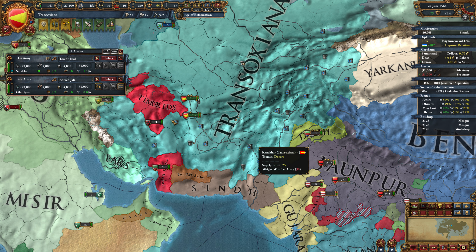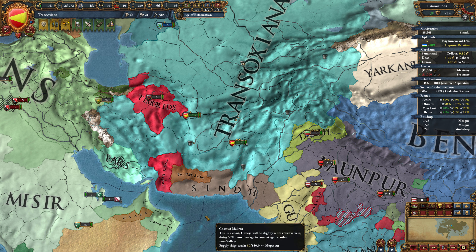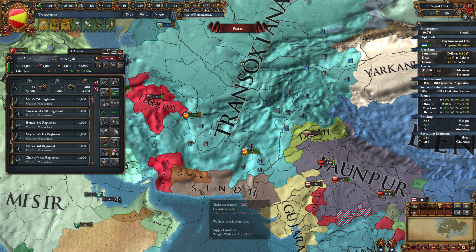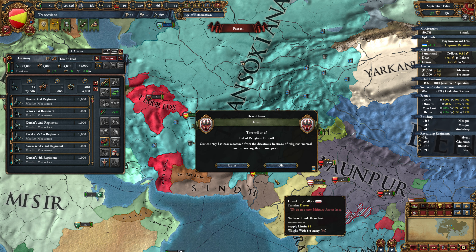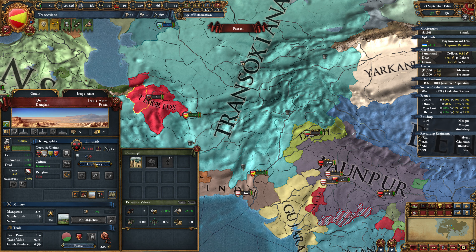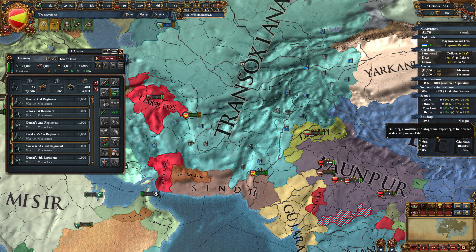We're going to have one army parked here, one moving on. We're planning to attack Sind, Baluchistan, and the Timurids - and actually we kind of want to annex all of it. We have four additional land force limits, so I'm going to get two units of cannon into this army. That puts us over our supply limit, which is mildly awkward, but we're going to bring in another unit. We probably shouldn't drill them since we're planning on declaring war very soon.